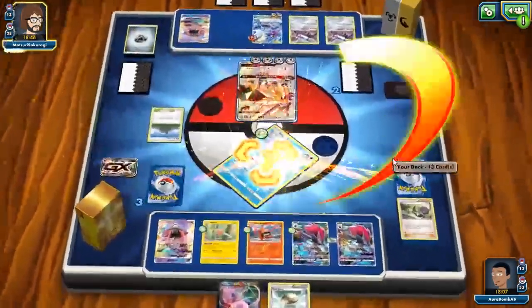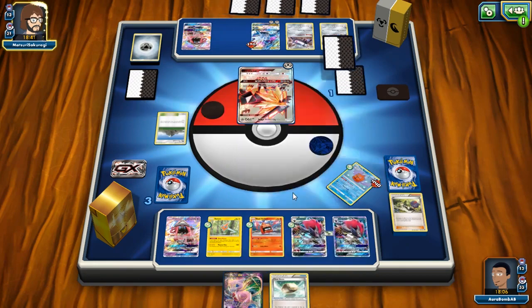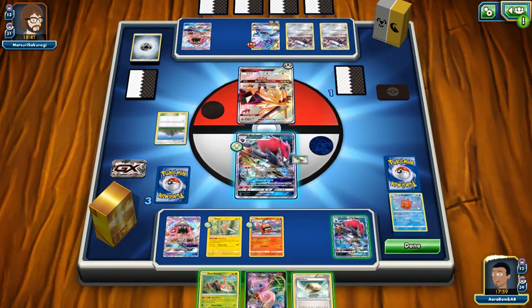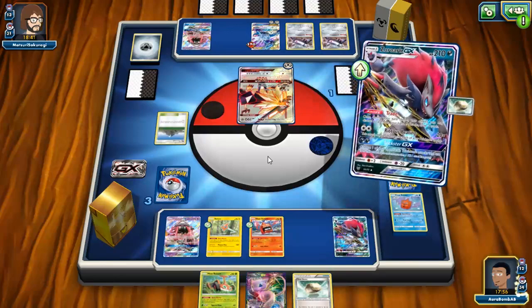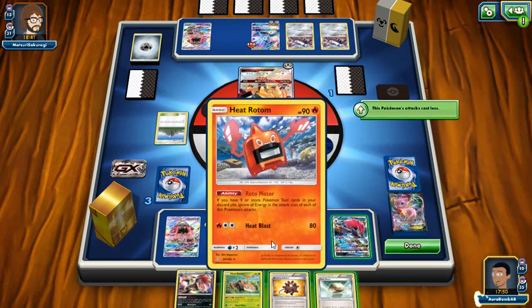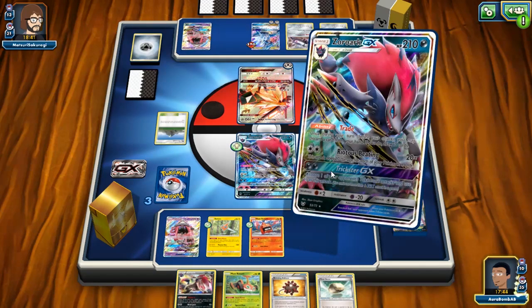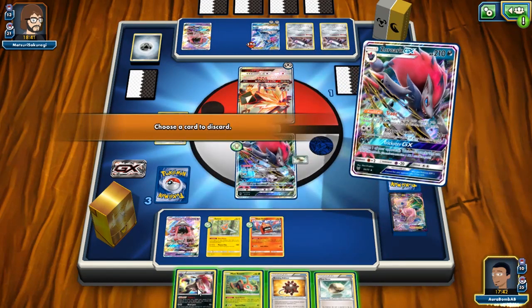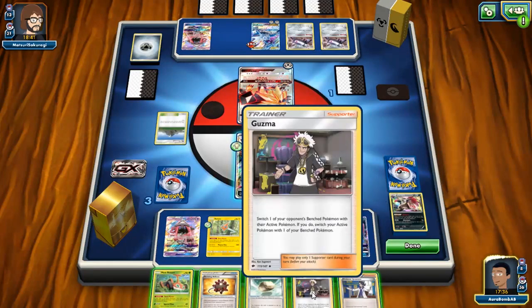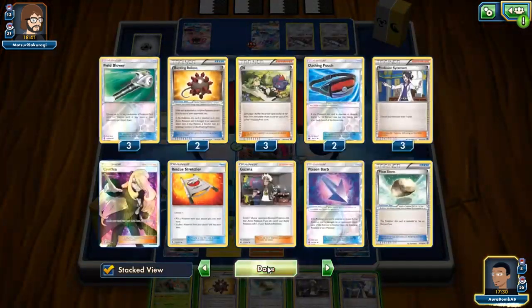It's not ideal because I'm only getting three prizes but my opponent's only getting two, so it's better than nothing — especially since he lost an Oranguru and a stadium card. I'll attack with the Frost Rotom. It does 20 damage times the amount of energy attached to all opponent's Pokémon — one, two, three, four, five, six, seven, eight — that's 160 to 170 damage. That's actually not bad.